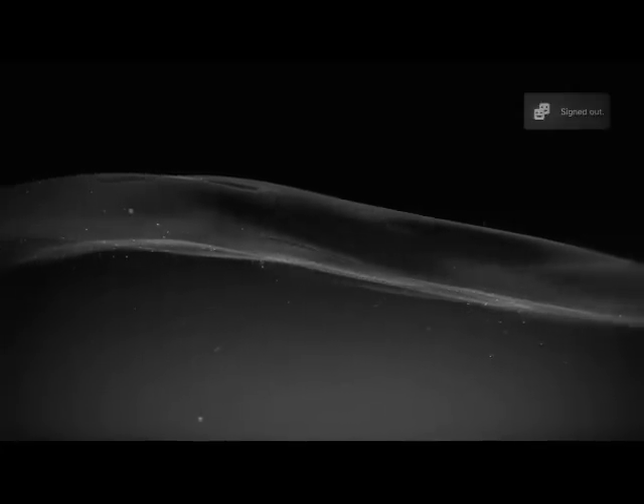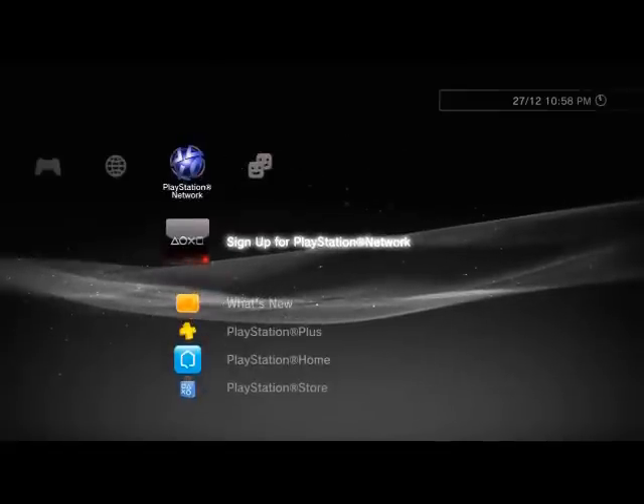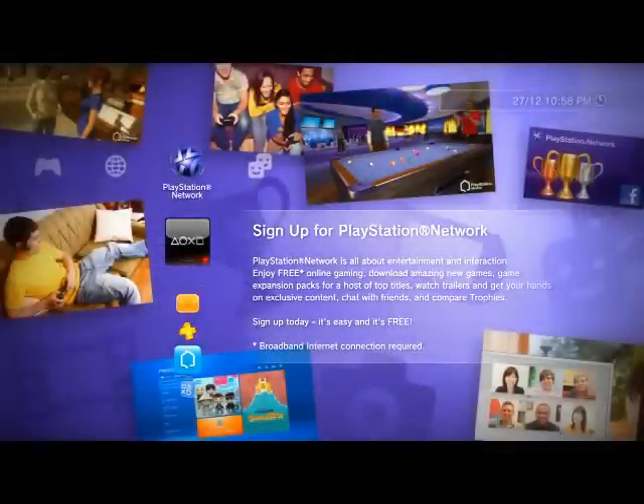As soon as you start up you'll get this screen, and you then want to go up to the little icon just above that and sign up, following through all the processes. You'll need a broadband internet connection. It is free, unlike Xbox Live which you have to pay a monthly fee — but this is a PlayStation tutorial.